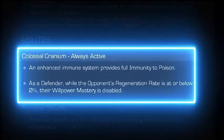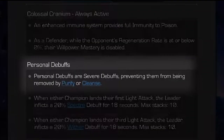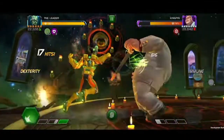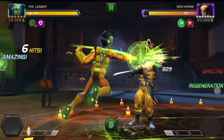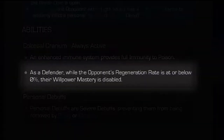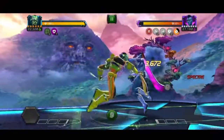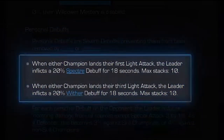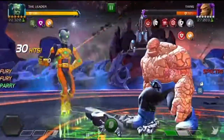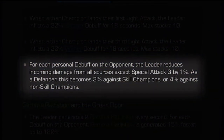The Leader enters the contest with the Colossal Cranium. He has an enhanced immune system, providing full immunity to poison effects. Also, his personal debuffs are severe debuffs, preventing them from being removed by Purify or Cleanse. When either Champion lands their first Light Attack, the Leader inflicts a 20% Specter debuff for 18 seconds. As a Defender, when the opponent's Regen Rate is at or below 0%, their Willpower Mastery is disabled. And when either Champion lands their third Light Attack, he inflicts a 20% Wither debuff for 18 seconds. Both of these debuffs max out at 10 stacks. And for each personal debuff on the opponent, the Leader reduces incoming damage from all sources except Special 3 by 1%. As a Defender, this becomes 3% against Skill Champions, or 4% against Non-Skill Champions.